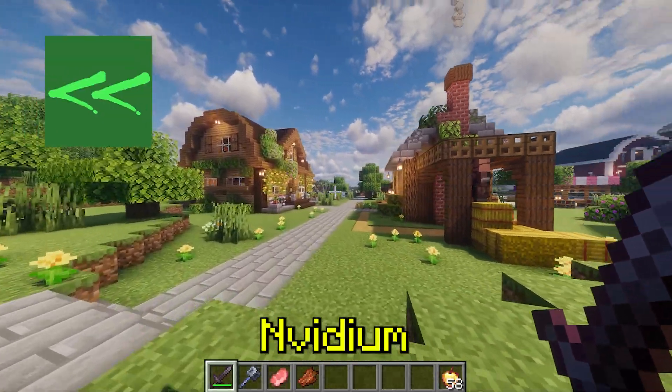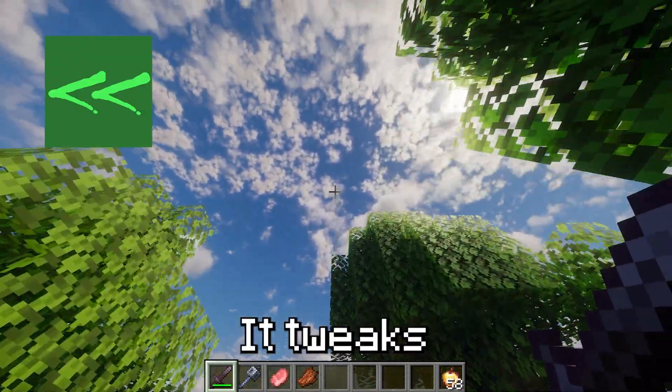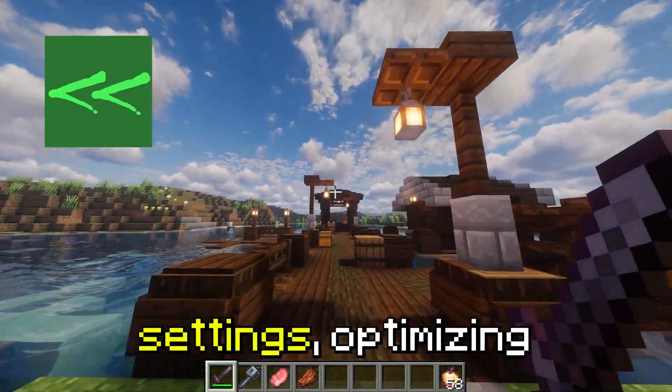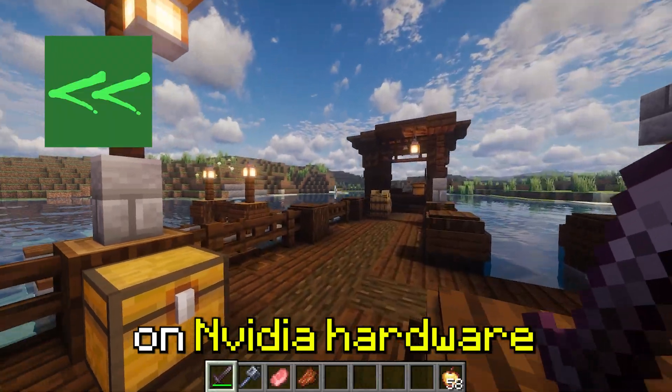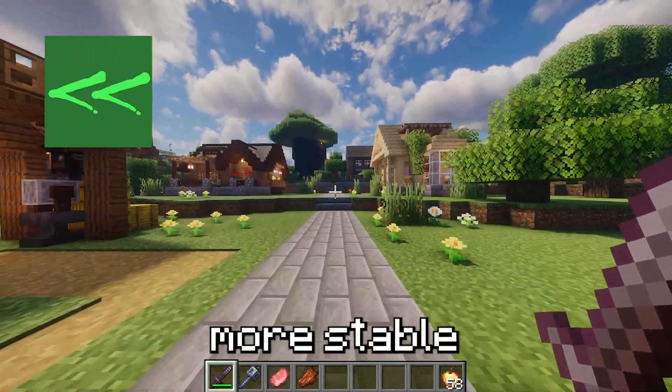NVIDium. If you have an NVIDIA graphics card, then NVIDium is a must-have. It tweaks Minecraft's GPU settings, optimizing how the game runs on NVIDIA hardware. This means smoother frame times, fewer FPS drops, and overall more stable performance.